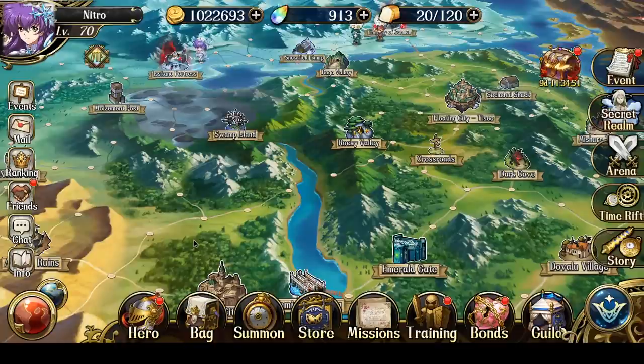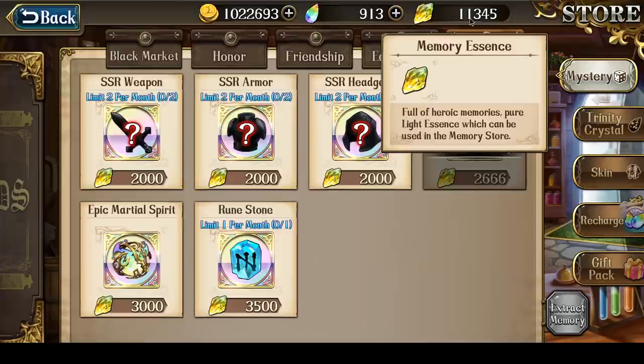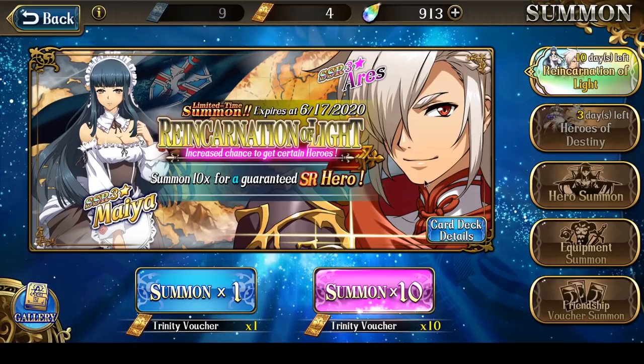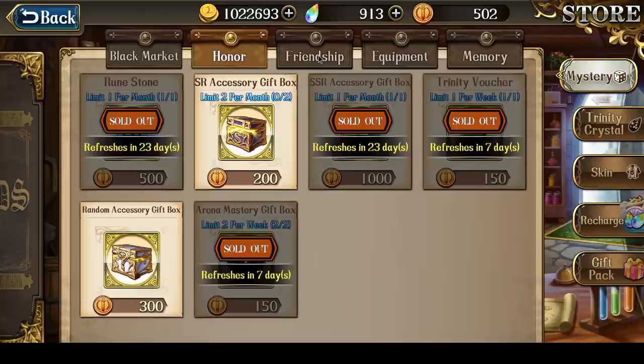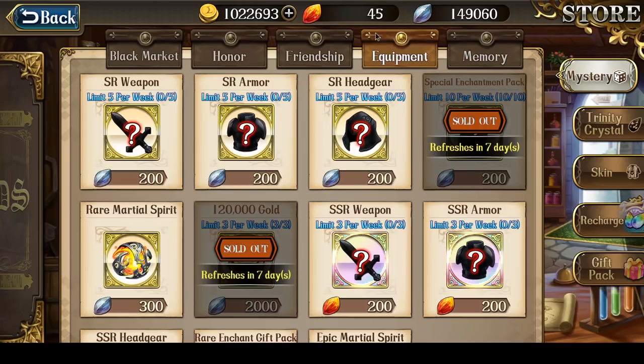In terms of memory shard usage, I currently have 11,345 memory shards even after doing the SSR accessory purchase — that's because I did summons on the Aries Maya banner, summoning 136 times for one SSR. I really don't know how I feel about that, but at least it was Aries. I know a lot of people are struggling to get Aries or got tons of Mayas. I more or less got what I wanted, and I'm satisfied overall, though it would have been nice to get Maya as well. I'm saving up draws now — no additional summons on this banner.